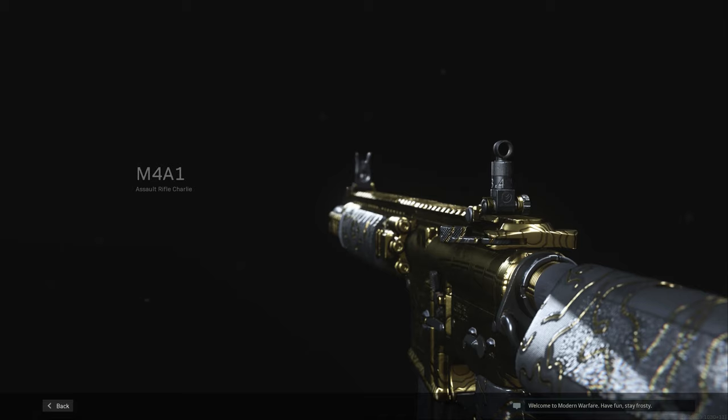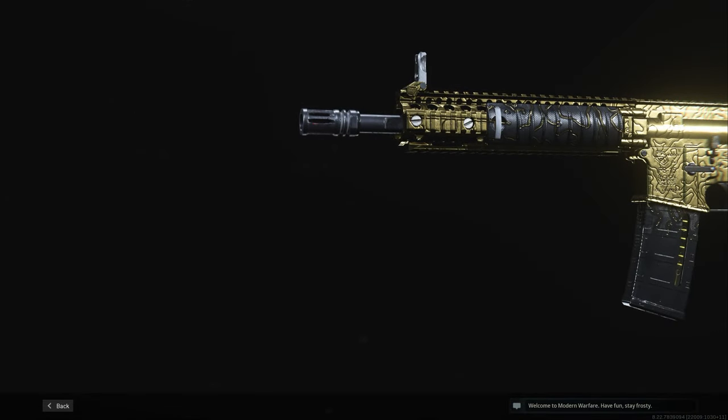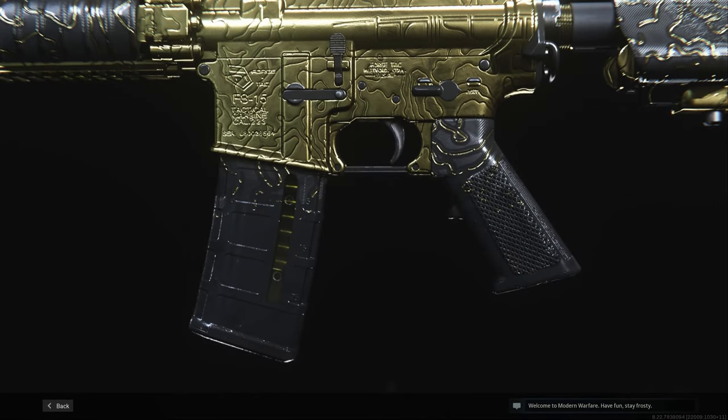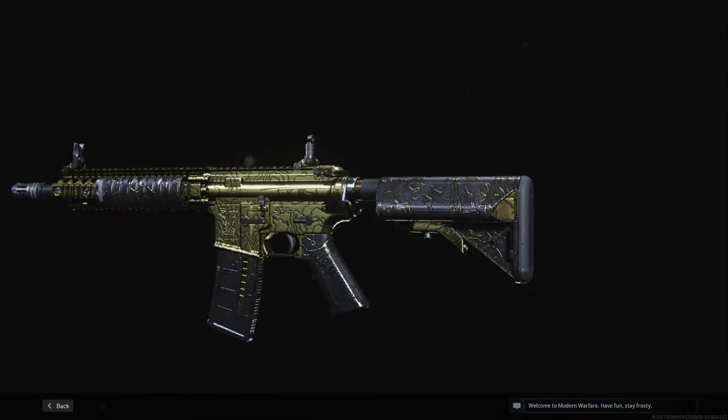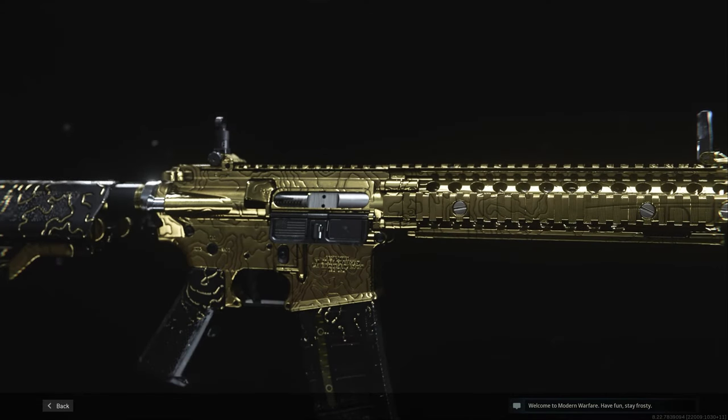If you're looking for a guide to get the M4 Gold camo, look no further. If you want to see any other gold guides I've created, click the card on the top right of the screen — it'll show a playlist of all the others I've done. Like every gun in Modern Warfare, there are 10 different categories of challenges with 10 in each, so that's 100 total. Some of them are passive and just leveling up the gun will eventually get them along the way.